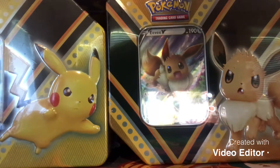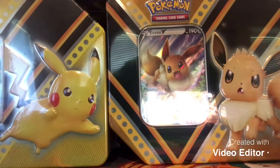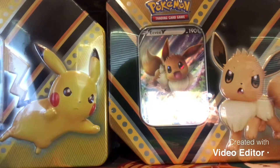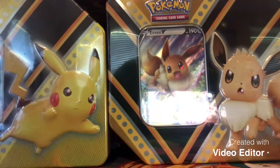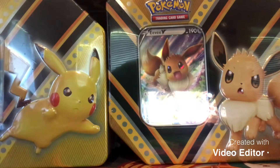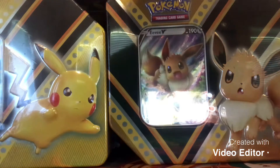Hey, what is up guys, Super Cool here back at you again with another video. Today we're going to be opening up the Pokémon V Power tins featuring Eternatus, Pikachu, and Eevee. We're pretty much doing a battle 10 against 10 against 10, opening up all the packs — but I'm not going to show me opening the tins, let's just look right into the packs.